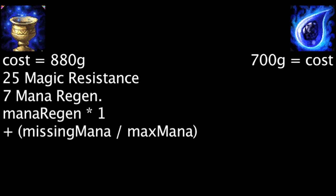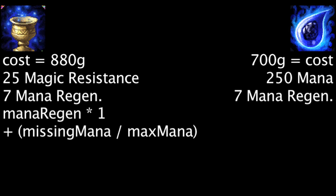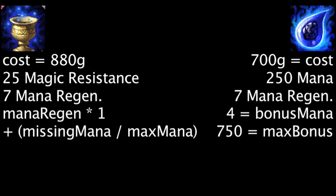The Tear of the Goddess costs 700 gold and will grant 250 mana and 7 mana regeneration. It will also grant 4 bonus mana each time a champion spends mana. This effect has a 3 second cooldown and has a maximum of 750 bonus mana.